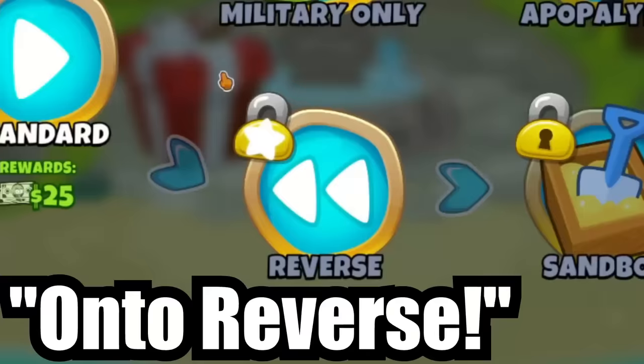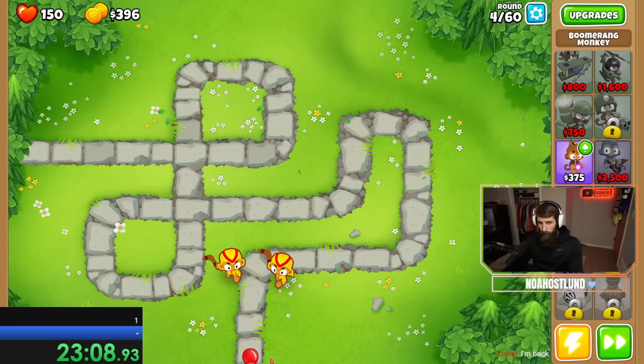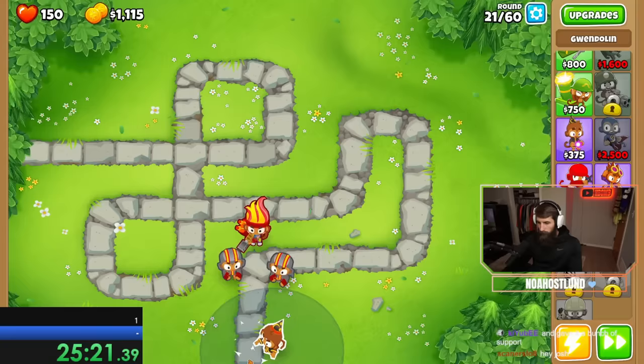Once again we'll start with boomerangs. I'm used to these guys being absolute machines in the early game, but that's with the monkey knowledge point that lets the boomerangs loop twice. And because we don't have any monkey knowledge on this account, they've been pretty underwhelming, but good enough for now. I put them close enough to the beginning to be fast, and then worked on getting a wall of fire wizard — the other classic speedrunning tower.